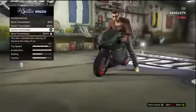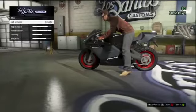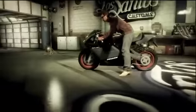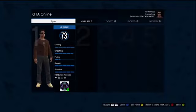Once you have done that, you're ready to go. Simply sell your bike, and then once you've sold it, immediately go to the pause menu, then go to the online tab and select swap character. This will take you to the character selection screen — once it's popped up, select the character that you've just been using to sell your bike.